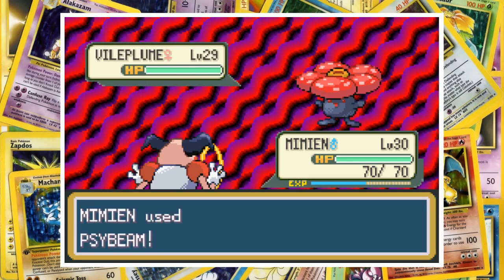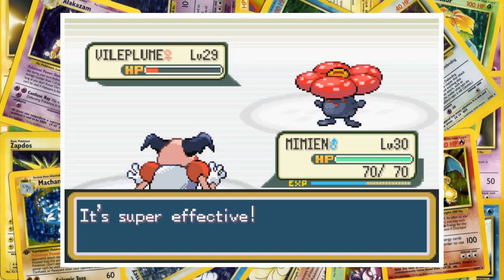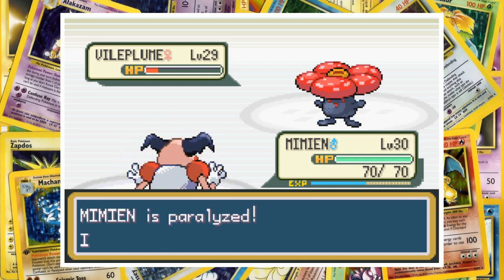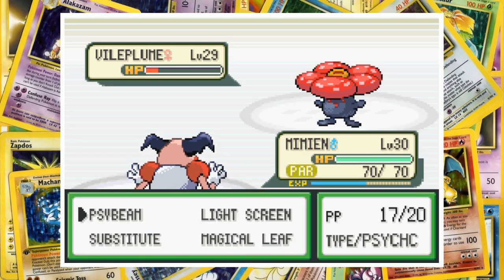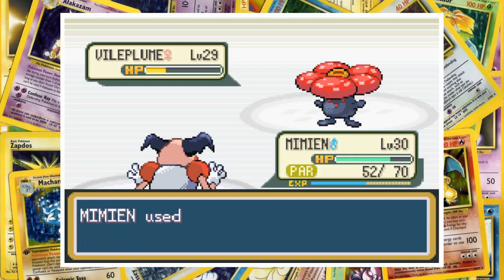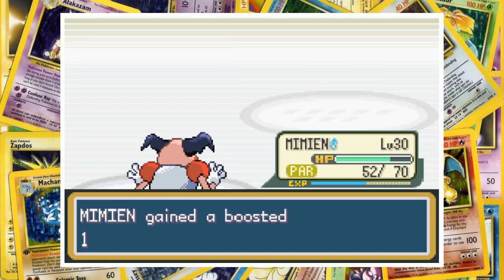Vileplume comes out last for Erika, and once again Mr. Mime goes for Psybeam. That takes the Flower Pokemon into red health before Stun Spore paralyses Mr. Mime. With paralysis now in effect, Vileplume outspeeds Mr. Mime and gets off a Giga Drain. That heals her up a small bit, but not enough to live through a final Psybeam. Mr. Mime has earned us the Rainbow Badge almost single-handedly.